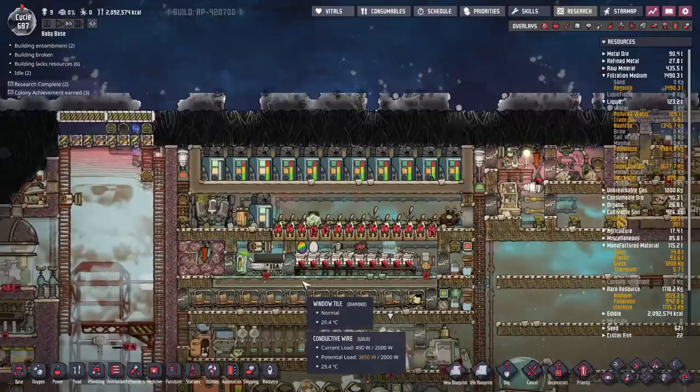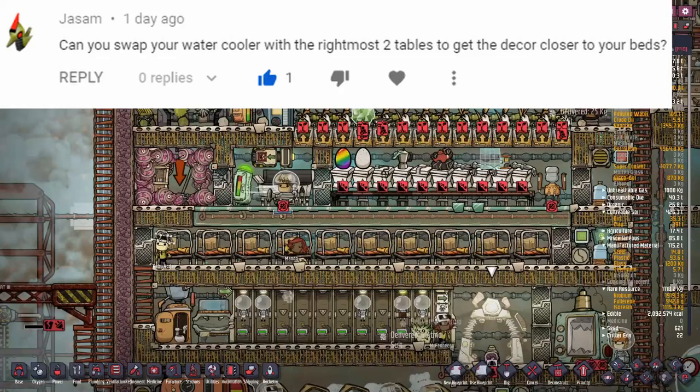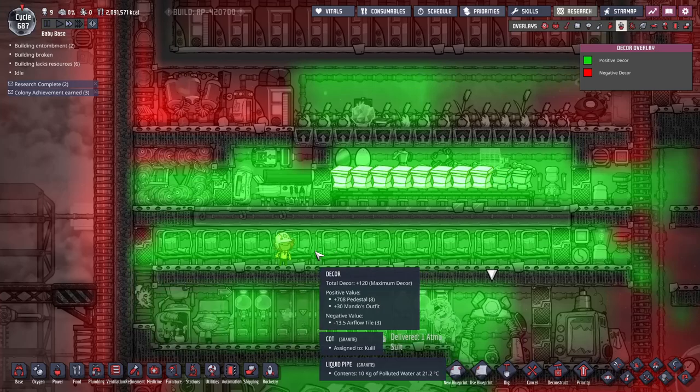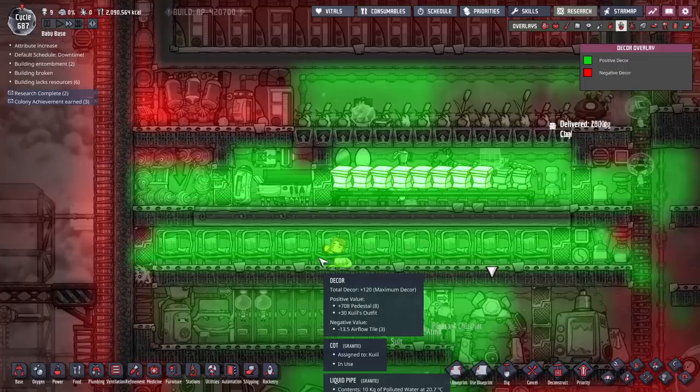Over here, there were quite a few helpful suggestions to move all of this over to the left. That water cooler used to be on that side, and it was cutting down on the amount of decor we were getting on the left-hand side of the map. Now we've got our decor all the way over to the side bed — it only gets 216 decor, but it's better than before. Right about in the middle here you're getting 864 from all the pedestals, so everyone sleeping on this side is getting so much decor out of this.